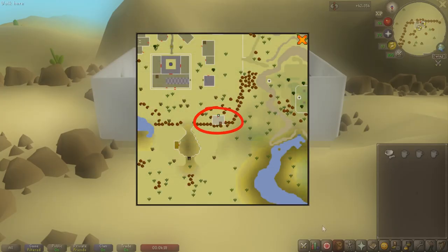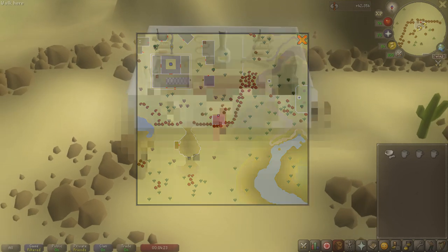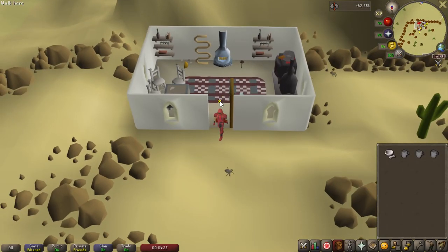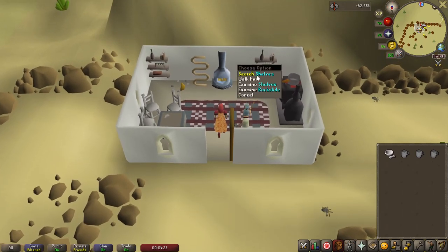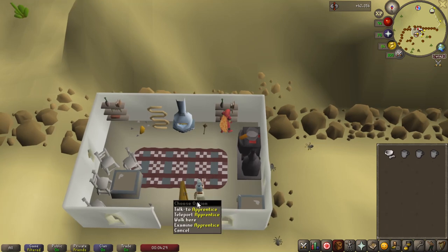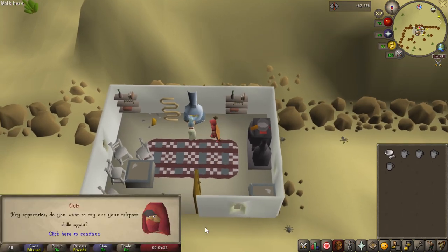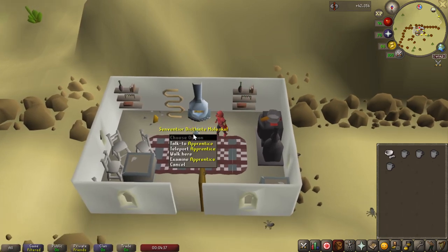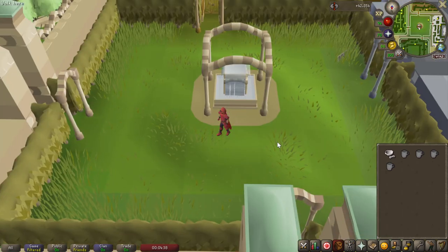On screen now is the starting location for the minigame, right next to the Shanty Pass in Al-Kharid. Once you've made your way over here, to get a beer glass, all you have to do is search the shelves on the wall and it will give you a beer glass. Then you have to talk to the Apprentice if you have not been here before, and you will have to go through some dialogue — she basically wants to train her magic on you.